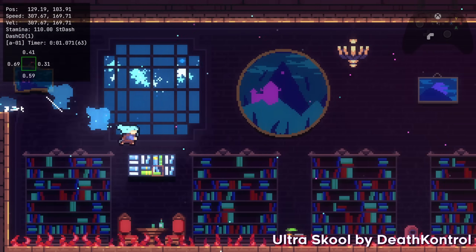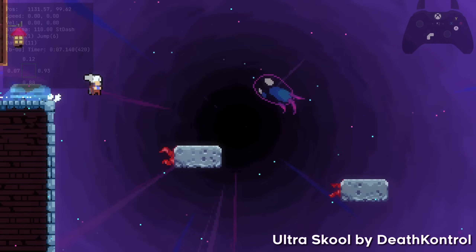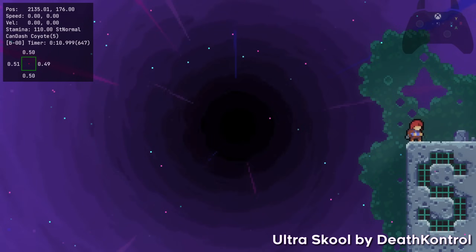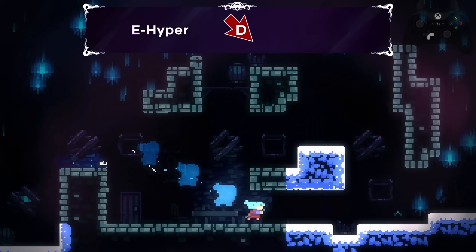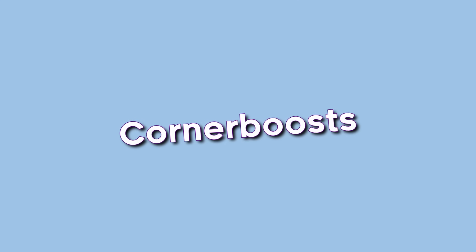Celeste is weird in a way where you can jump off the ground without colliding with it — one of the few exceptions to buffering is for the jump on this ultra. For the most part, just make sure you slide a tiny bit before jumping and you'll be fine. This is one of the most fun mechanics in the game. In Celeste, we refer to this whole chain — momentum going into a downward diagonal dash into a jump — simply as an ultra.